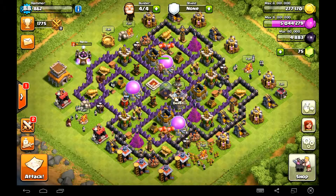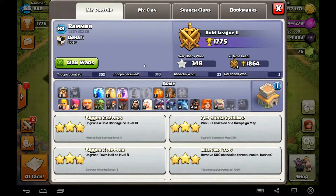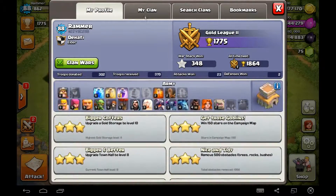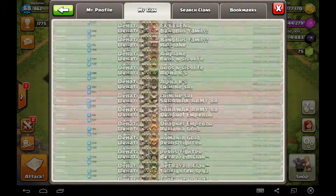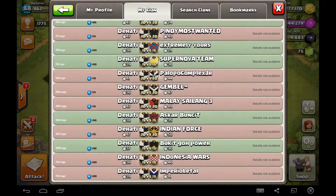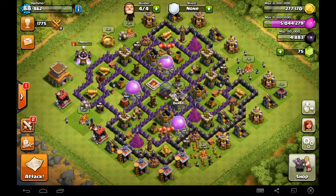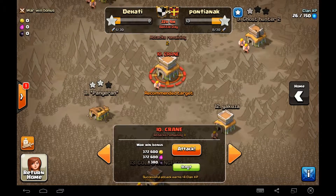Hello everybody, so what I'm going to do today is something a little bit different. I'm going to play Clash of Clans while using the Bluestacks application, which you can download and it allows you to play mobile games. Here I'm just showing you some of my stats and the current war log for our clan Deity, which is an international clan. The founder Akash is from India but we have a lot of international members.